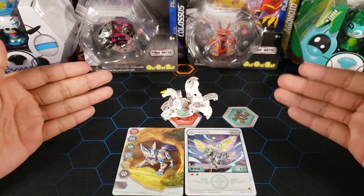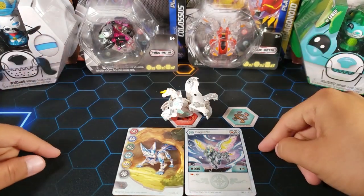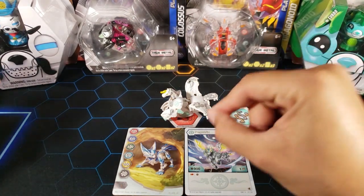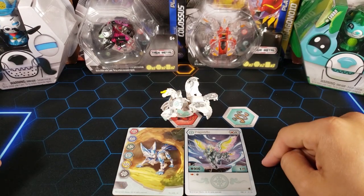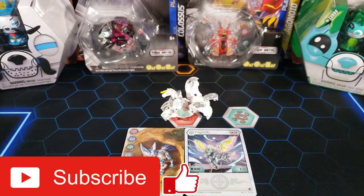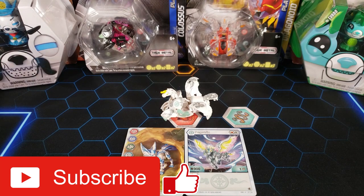So that's it for this opening of this Haos Pegatrix Bakugan. The design looks pretty nice — I like the details with the silver and the greenish color. The cores are both pretty nice — a Helix and a Flame Fist — solid core lineup. We got 900B power for base, and that really awesome ability that takes away your opponent's core could be super super strong. I think this is probably one of the strongest Haos Bakugan right now. Let me know in the comments what you think, hit the like button if you enjoyed the video, subscribe, and stay tuned — I got the new Cubals coming as well. Thanks for watching, peace out!